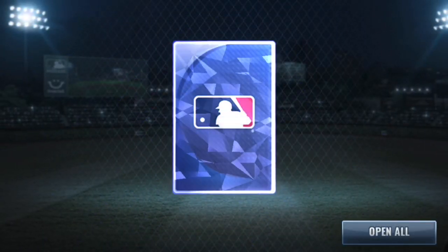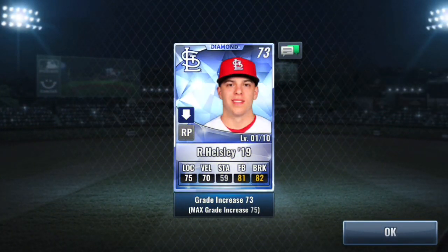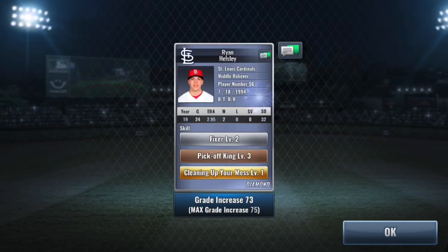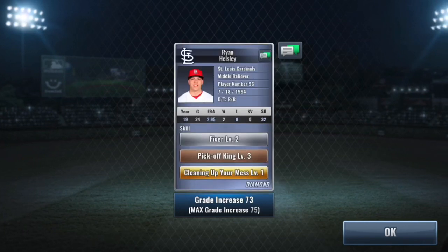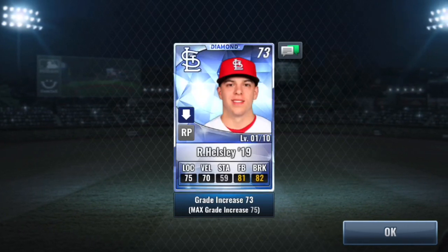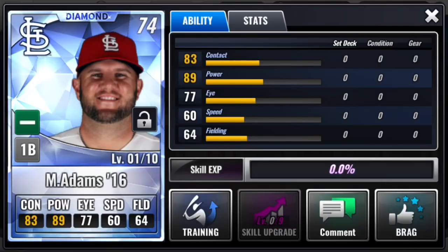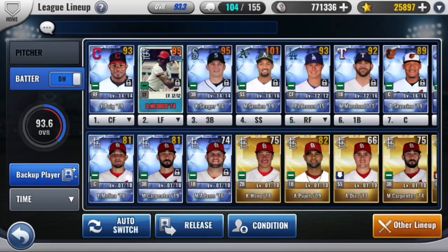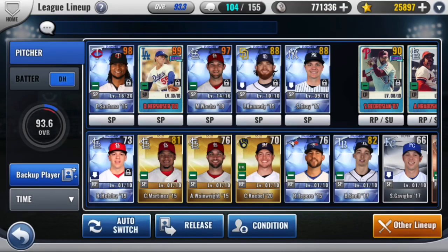Molina was a very nice pull — Charisma Legend is definitely a big upgrade for me at the moment. And we pull a Ryan Helsley — Mess Fixer. Not terrible either, so definitely think as a team reliever he'll make my bullpen. I'll quickly check how many of these team pack types I've opened. Looks like I've pulled three batters and just that Helsley, so I can open one more.